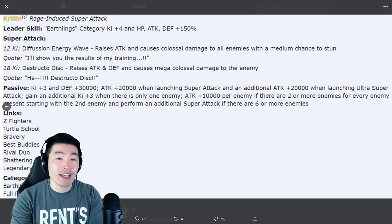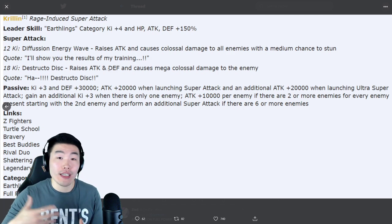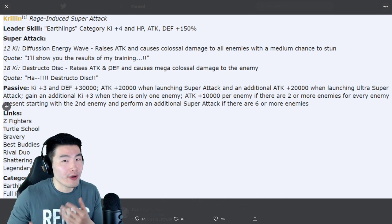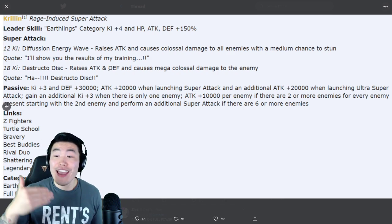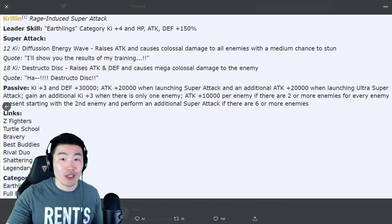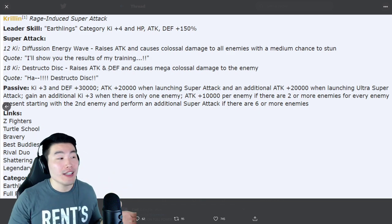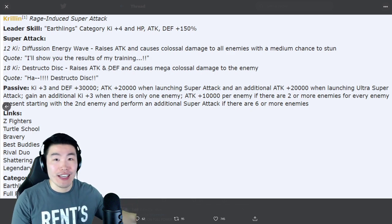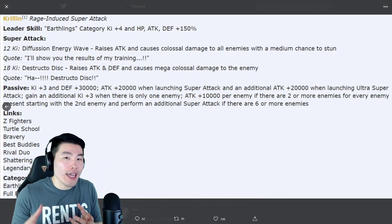Krillin's rage-induced super attack — he's a PHY unit, by the way. His leader skill is Earthlings category, which is a brand new category comprised of, as you can guess, people from Earth. He gives this category Ki+4, HP, ATK, and DEF +150%. Based on that, the category is not going to be broken or busted — it's probably going to be okay — because that is a massive boost that this free-to-play LR is giving. There's no way it's as good as recent categories like Super Saiyans or Kamehameha. It's probably going to be a mediocre-ish category.